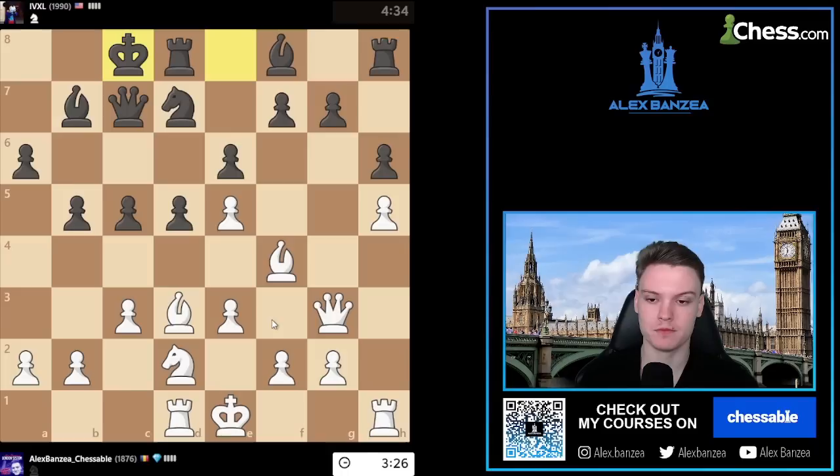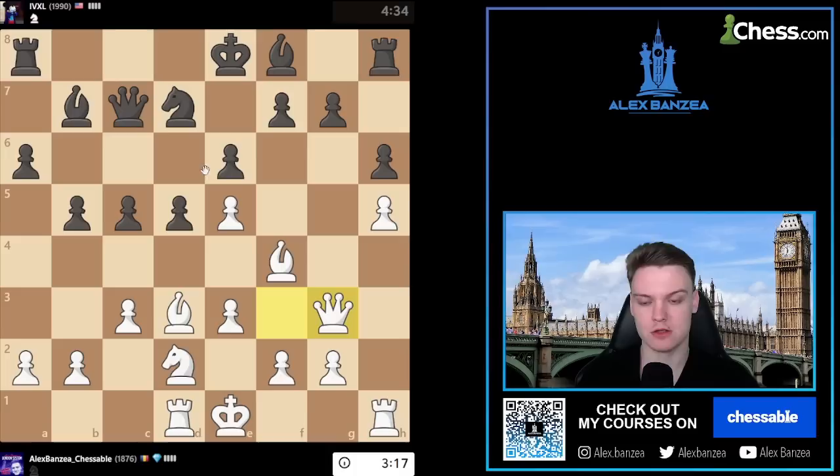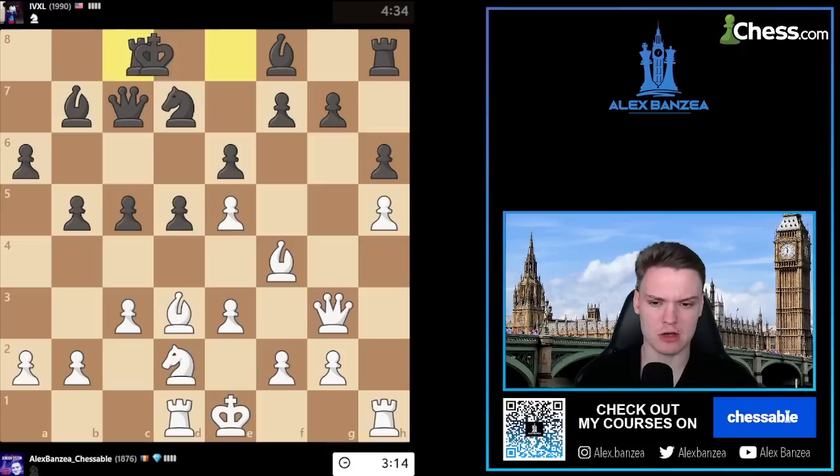When he goes long castle, e4 is no longer the plan. E4 was the plan if he was playing bishop e7 or staying in the middle - that was tempting. But against long castle, I think we have to just start doing something like a4. It's opposite castling, so it's about trying to get in the initiative. So a4 is definitely very tempting to me.